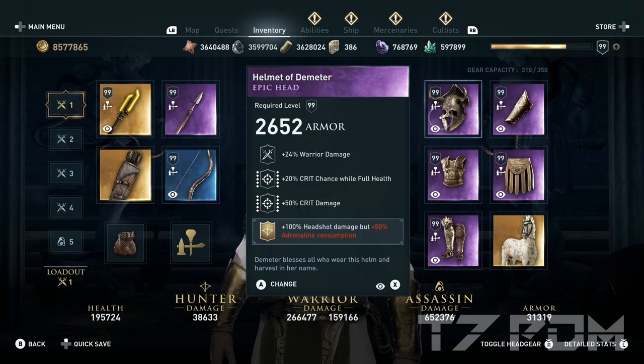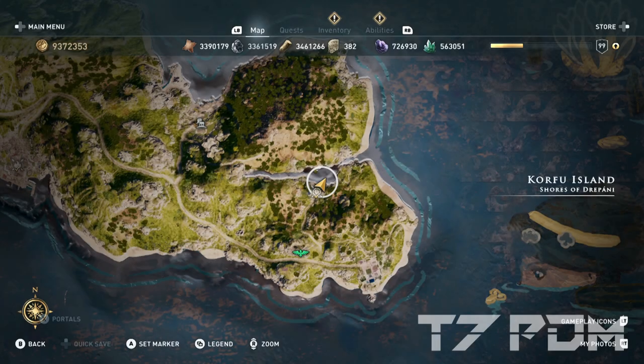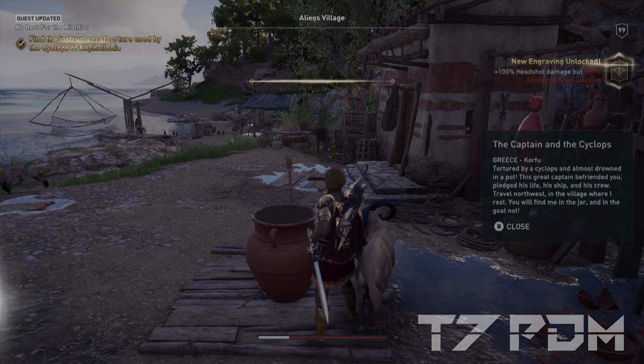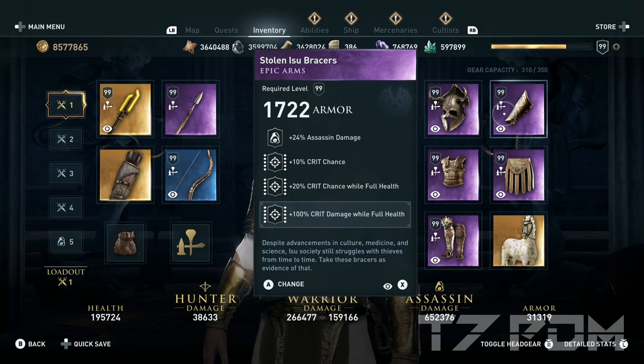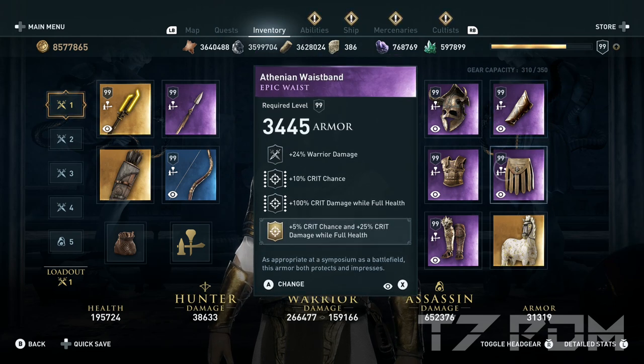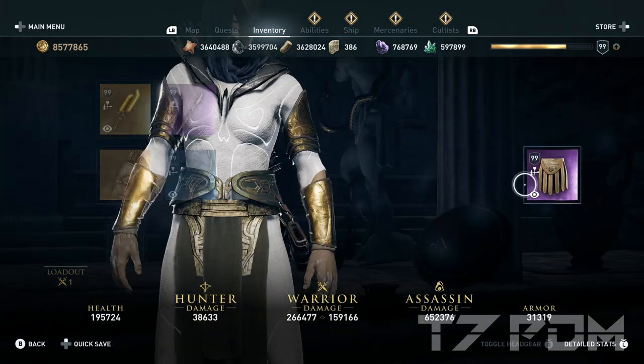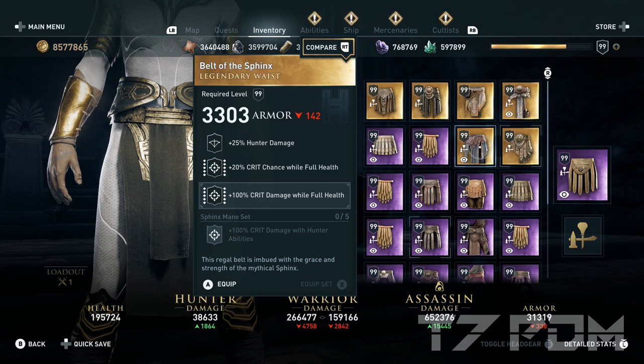If you want to do the dagger version with the Atlantean blade, you have to move this engraving to the boots instead. To get the headshot engraving, collect the Ostra card from the bandit camp on Corfu Island, then collect the solution in Alenor's village from the pot. To get 100% crit chance for this build, we use the stolen Iso bracers and engrave 100% critical damage on top. Then go for a random epic waistband with warrior damage, 10% crit chance, and 100% critical damage. You can either use the Nemean Lion set bonus with 5% crit chance while full health and 25% critical damage, or go for the belt of the Sphinx for 20% crit chance at full health for a complete 100%.